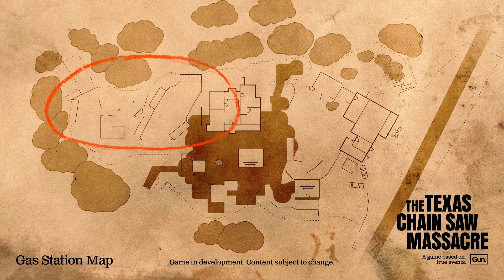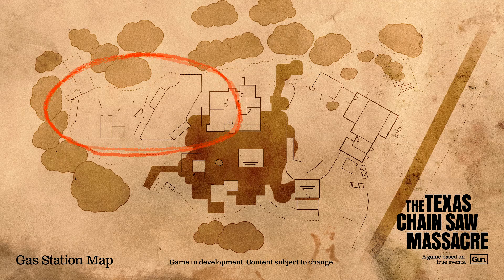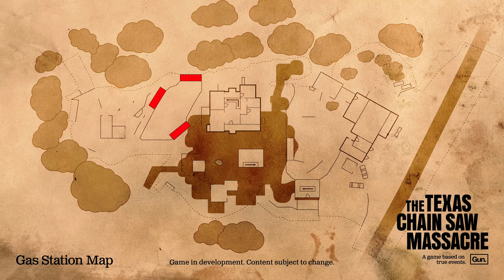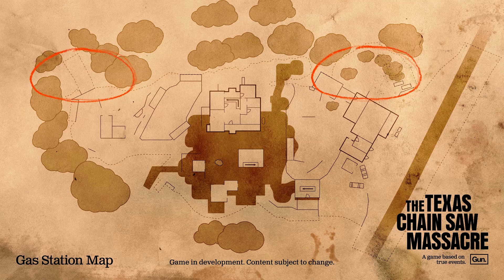Behind the gas station I'm not sure what all that is. It looks very sparse — maybe it's a junkyard back there, stuff that they've thrown around: old tires, old cars, or maybe an old storage shed. These little three things right here could be like storage trailers, and then there's a little section in the back over on the left that goes into the woods.